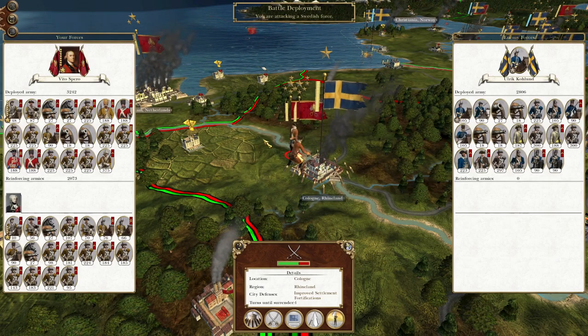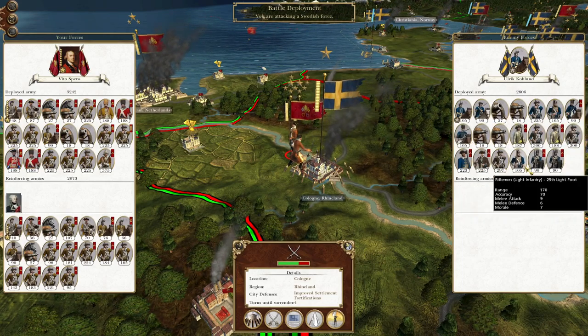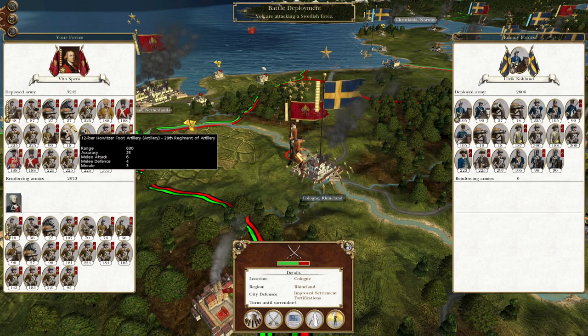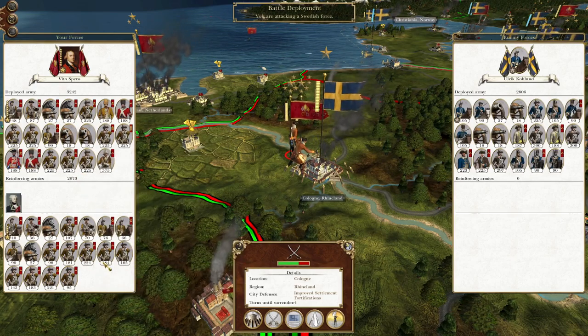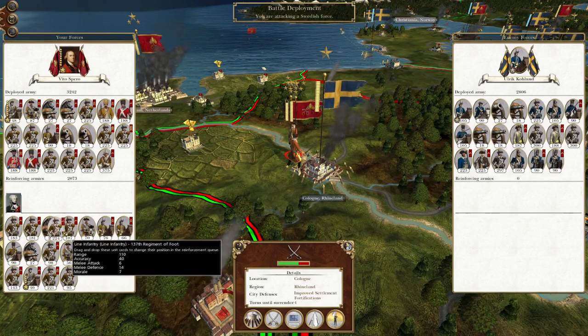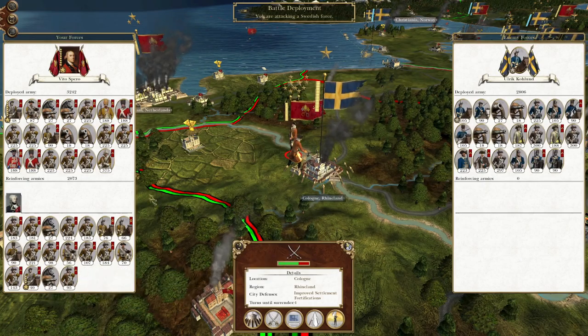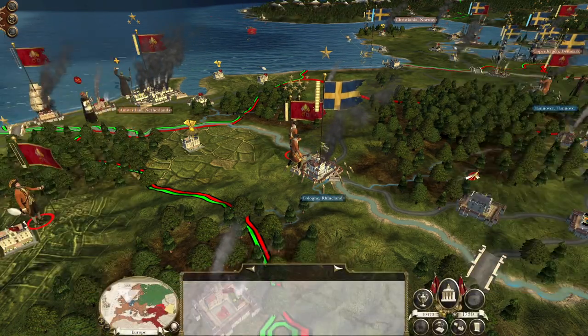They do have improved settlement fortifications, so it's going to be a big one. They've got a lot of cavalry and some riflemen, but it's nothing our men shouldn't be able to handle. Let's switch some of these fellas around to be a bit more useful. Let's go take them out.